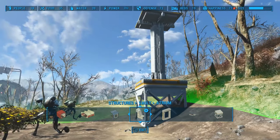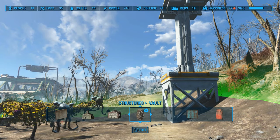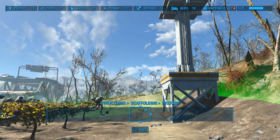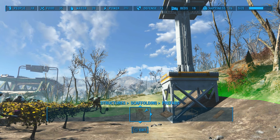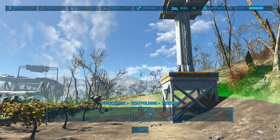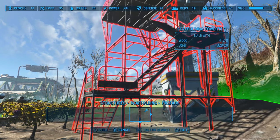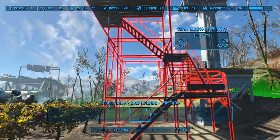I'm going to head over to scaffolding, which I think came with the Contraptions DLC — either the Contraptions or the Workshop DLC. I go into Prefabs. If you don't have that DLC, then you can just build yourself a whole bunch of stairs, but this is a lot easier because it's already pretty much built for you.